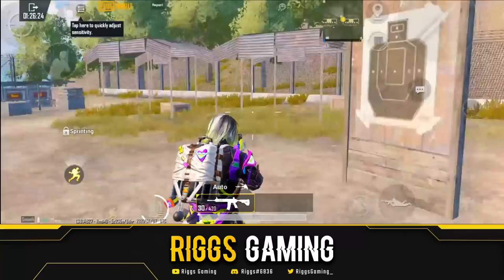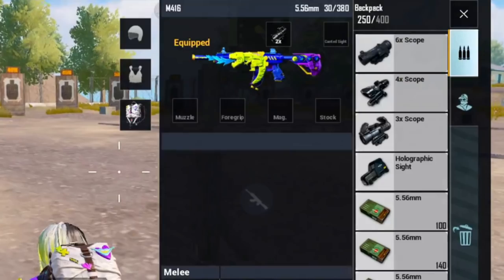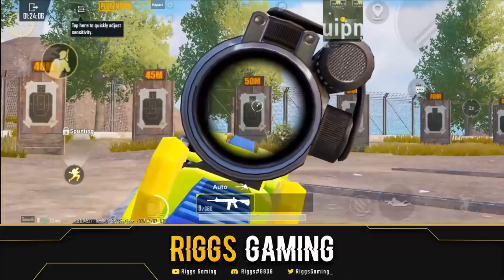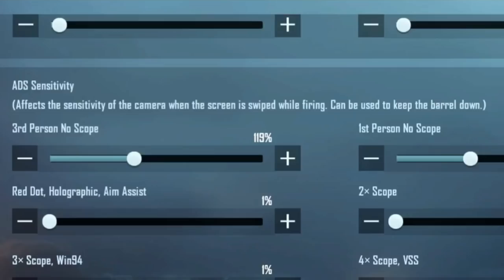Next, you have to go scope by scope when doing this. For all non-gyro players, go down to where it says ADS sensitivity. At the top it says: affects the sensitivity of the camera when the screen is swiped while firing — can be used to keep the barrel down.